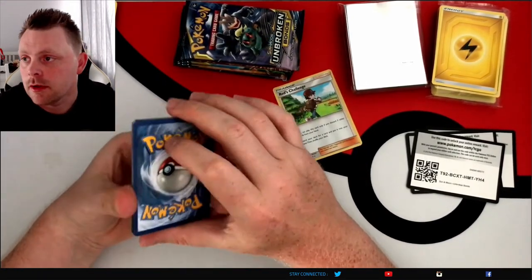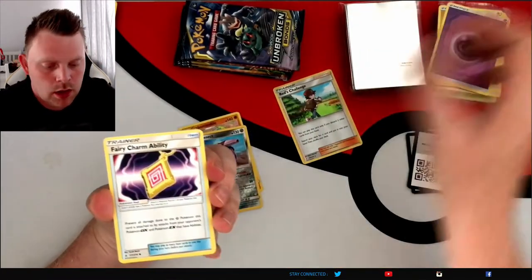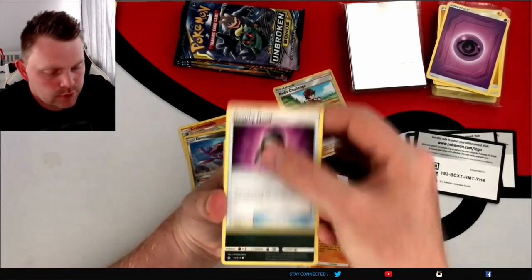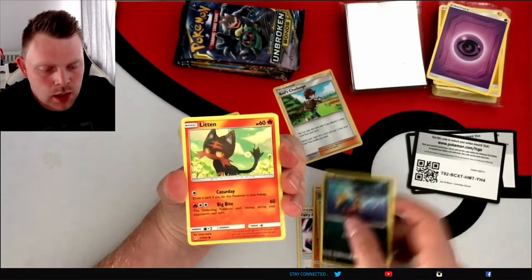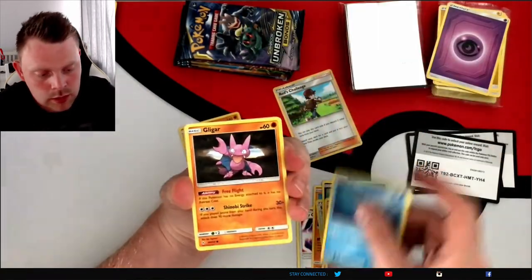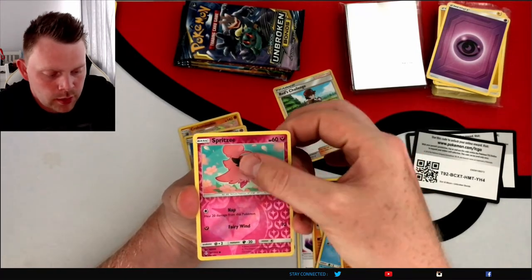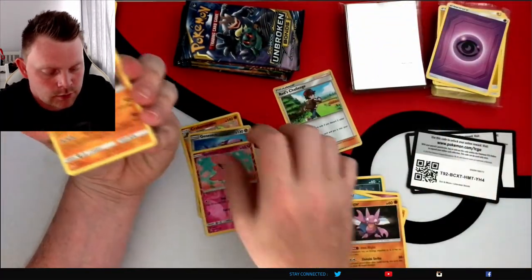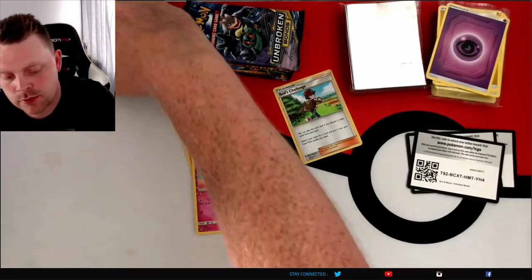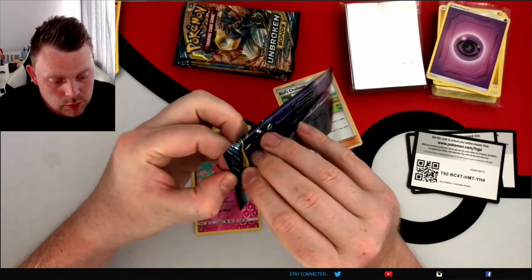We'll start with the psychic. A Whimsicott ability, a High Rogue, a Stealthy Hood, a Carvanha, a Litten, a Fairy Seal, a Bligar. The reverse is a Spritzy and a Marowak for the rare. So three packs in, we still haven't had a GX, secret, or ultra.